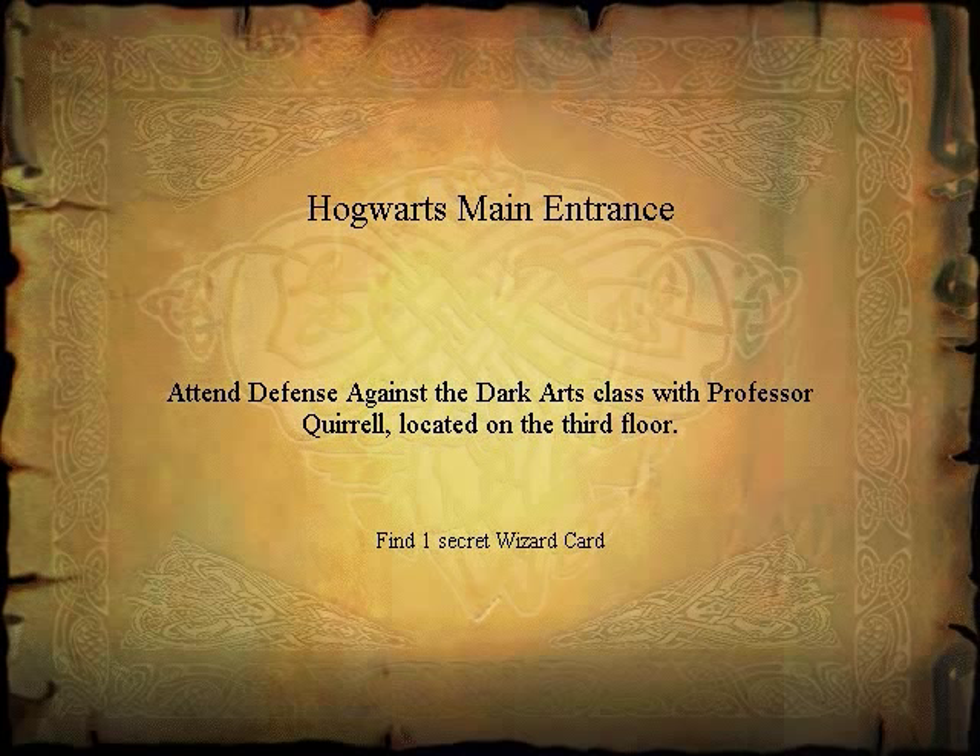Our objectives: ten Defense Against the Dark Arts with Quirrell located on the third floor. You can also find one secret wizard card.